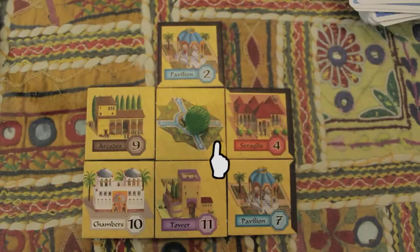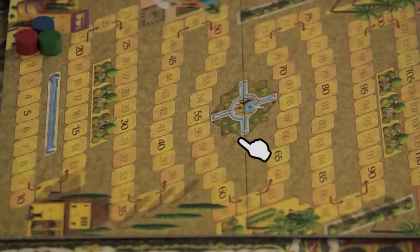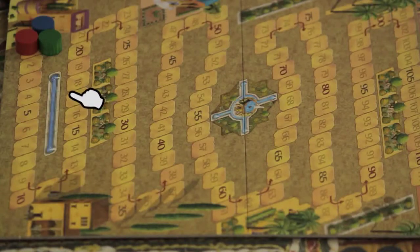Your objective is to buy as many properties as you can. Buying the same type of property, such as the pavilion, helps you out later in the game. You also want your walls — represented by the dark borders on the game pieces — to be connected. The more walls you have connected, the more points you get. When a phase card gets drawn, it's time to move your color token on the game board. Movement is based on who has the most properties in each color. For instance, whoever has the most towers in phase one gets to move six spaces. At the end of phase three, whoever has moved the farthest on the game board is the winner.